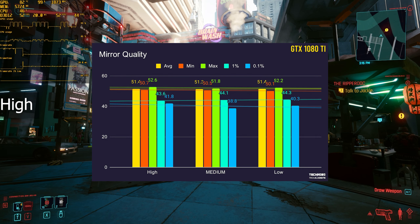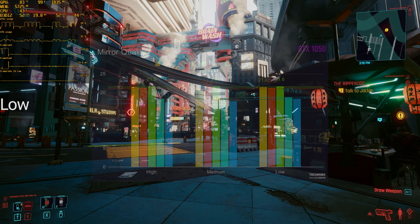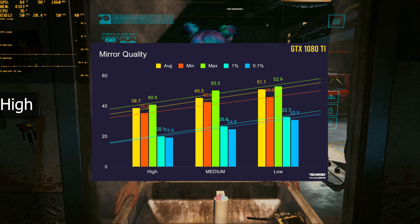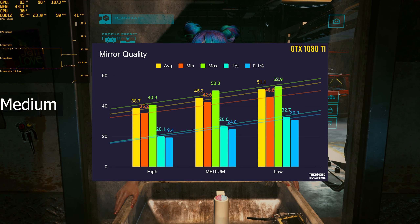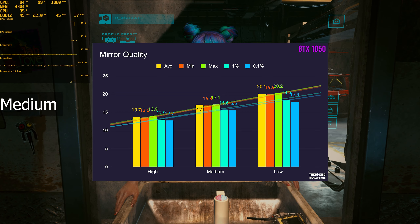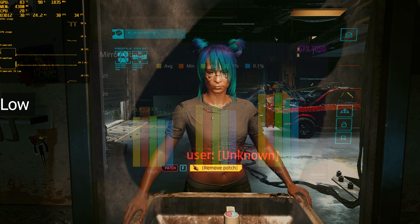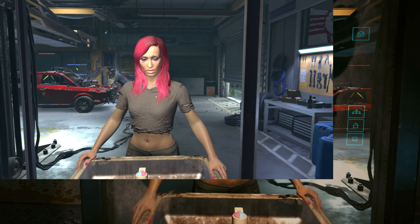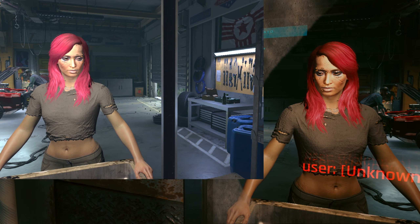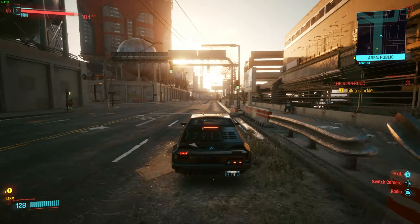Then we have mirror quality. Unfortunately there weren't any mirrors where I initially tested this, but I repeated the test in front of a mirror at the starting point of the game. On my 1080 Ti, I went from 38 average on high to 51 average on low in a pretty linear graph, and my 1050 had the exact same thing from 13 on high to 20 on low. Interestingly, when recording with OBS Studio using game capture, I could see exactly how mirrors are rendered without ray tracing — they use a second camera pointing at you and project it onto the mirror object, with a little texture applied. The lower the quality setting, the better your FPS will be in front of a mirror.